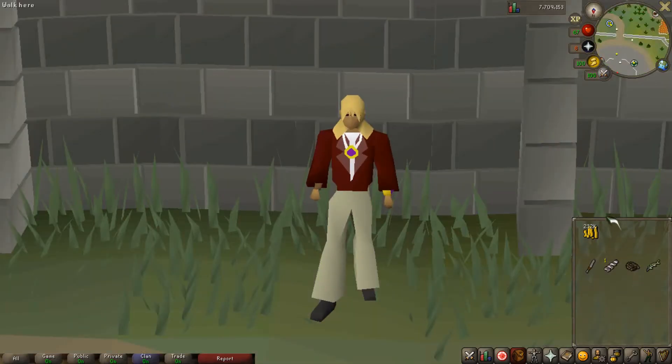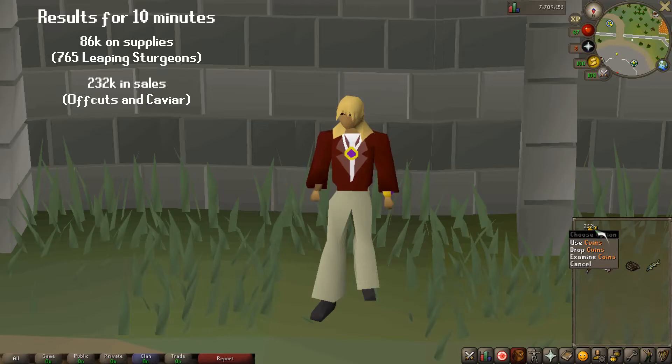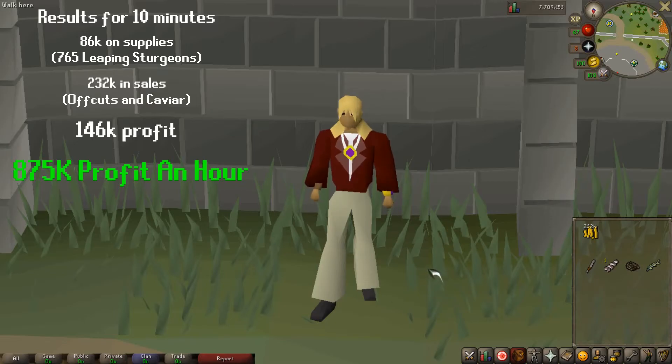The final results are in. We spent 86k on the 765 leaping sturgeons used in the process. We got 232k in sales, which comes out to 146k in profit for that 10 minutes. That projects to 875k an hour for this money-making method. I did not expect it to be that good of a money-making method.